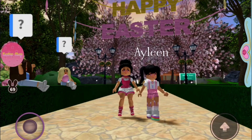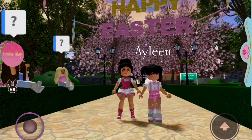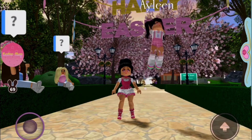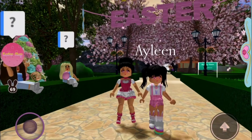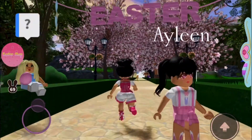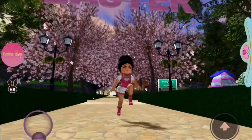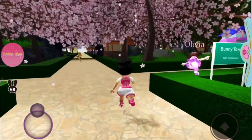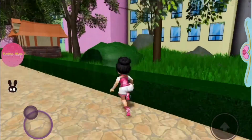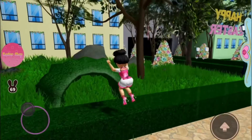Hi guys, welcome back to our channel! Today there's a new update in Royal High for the Easter event. I'm gonna show you how to do it. Basically, go to Moonlight Square, and when you arrive it'll look like this, and then you just have to find bunnies.